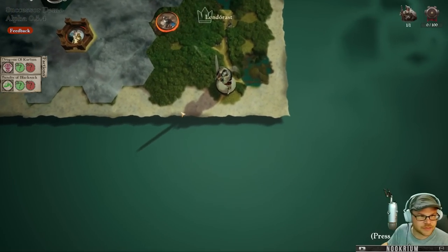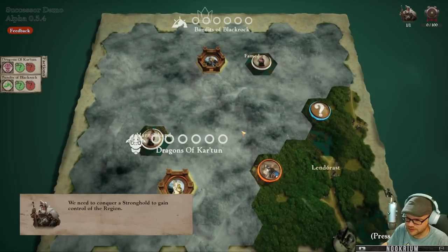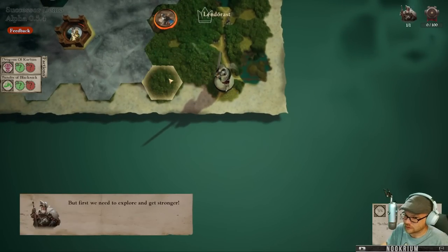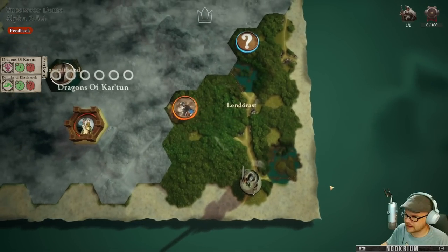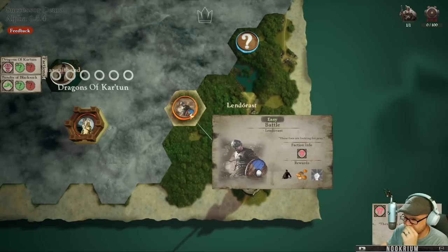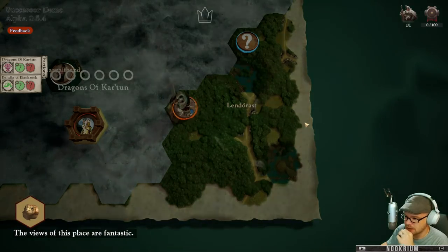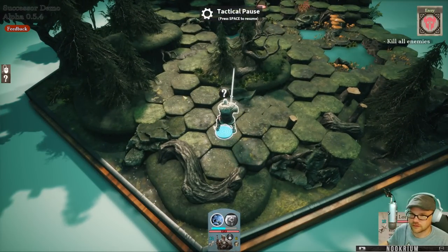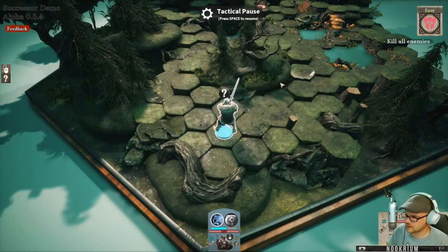Look at that - it's a different looking map each time you jump in here. Check that out. If things are a little funny let me know and I'll try to mess with graphics, but this is a playtest so who knows how things are going to react. I'm going to scroll around there and we're going to go bounce over here to an easy battle. Let's go look at that. Tactical pause is space - got it.